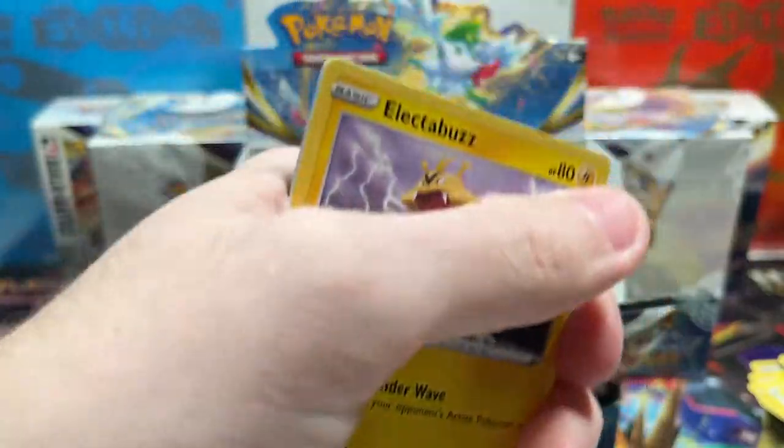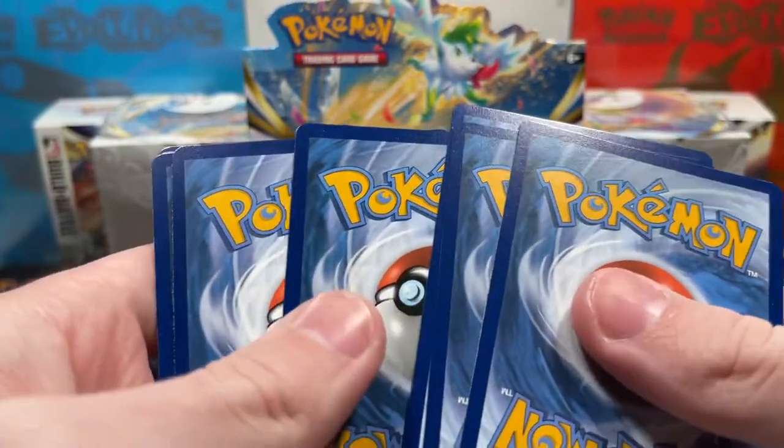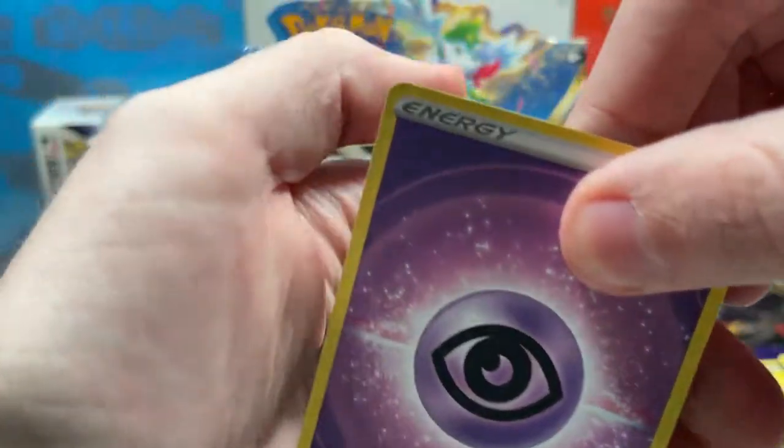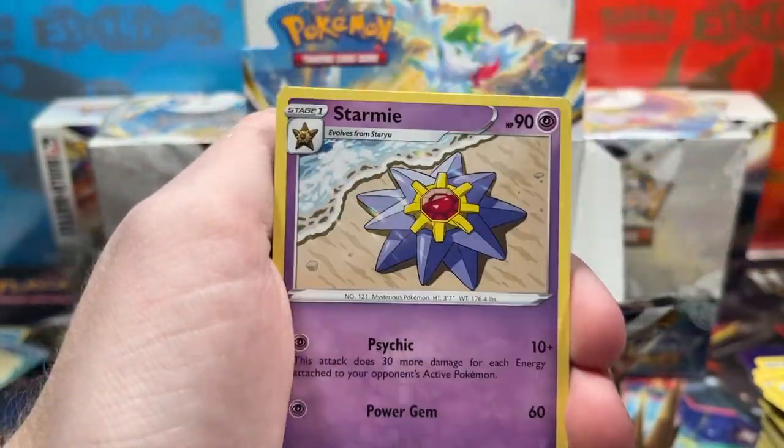I'd consider a V-Star up there with the full arts in terms of pull rate. Let's keep it going. We've got Starmie, I like the Buzzwole, Chimecho — I didn't even know that boy was in the set — Gabite, Turtwig, Trapinch.